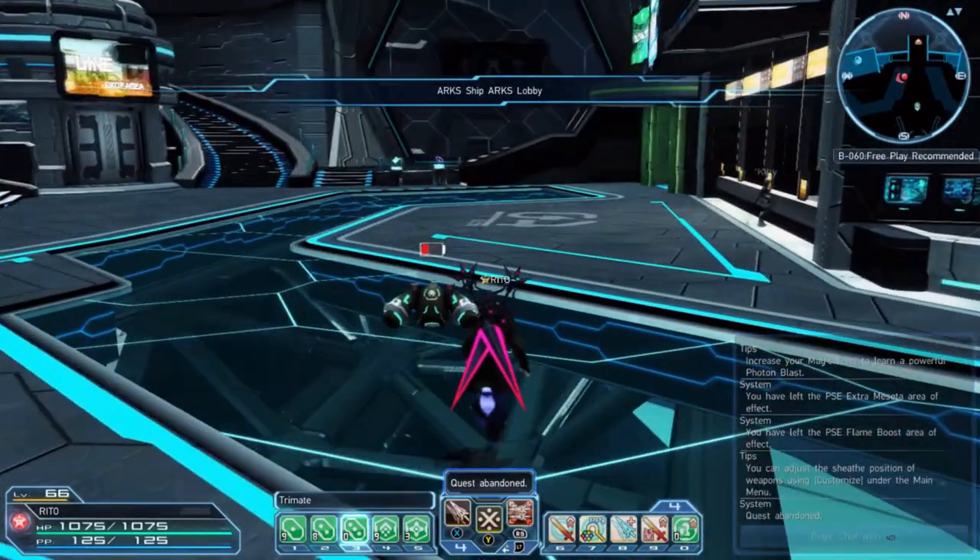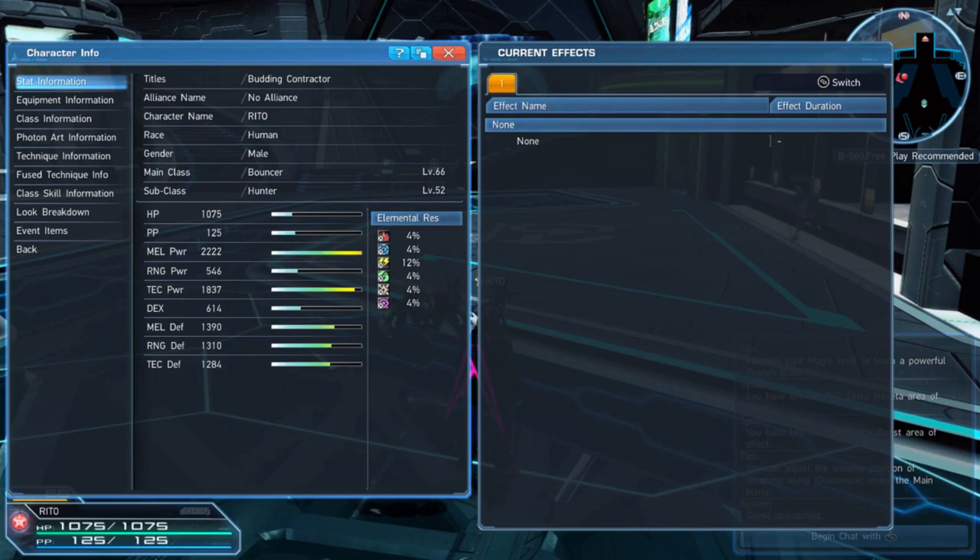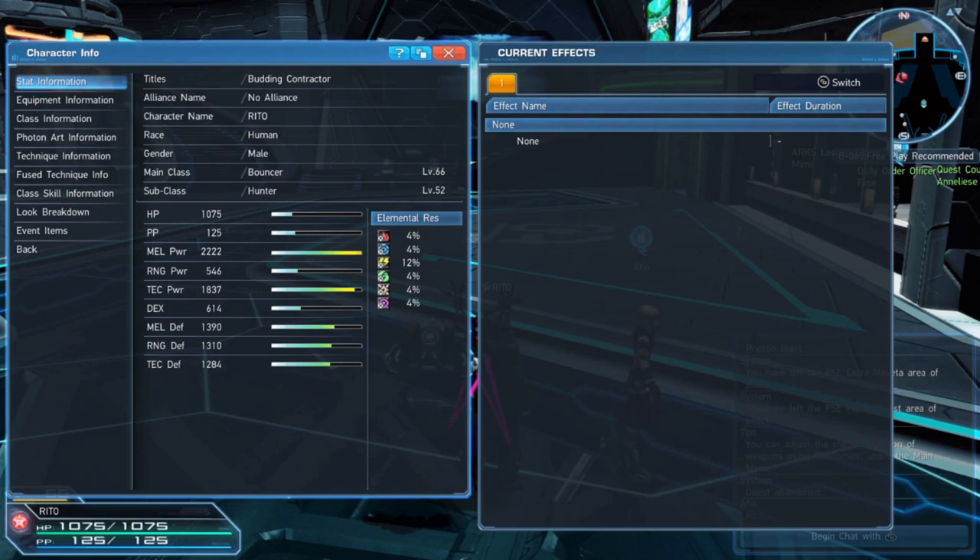Here's my character info: 1,000 HP, 125 PP. I don't understand why they call it PP - why not MP? Every game I play uses SP or MP, not PP. Then we have melee power.